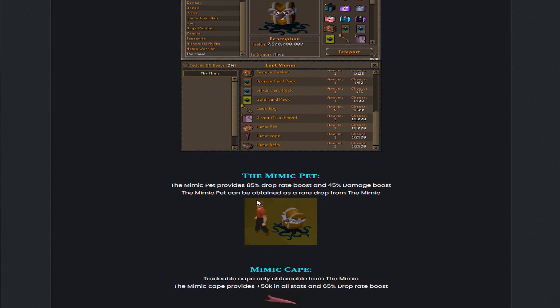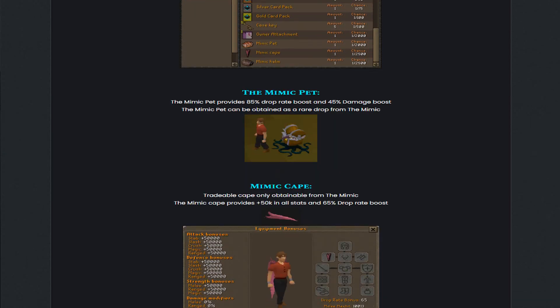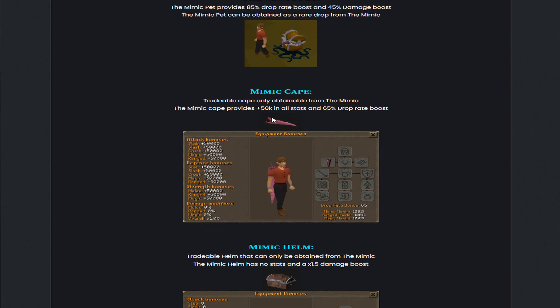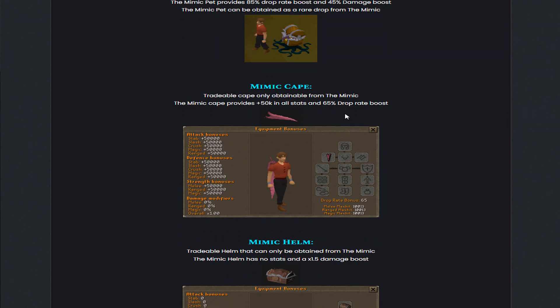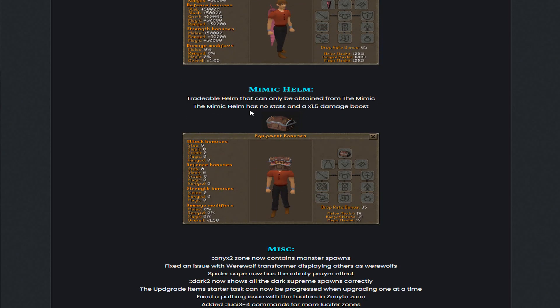The Mimic belt provides an 85% drop rate boost and a 45% damage boost, and can be obtained as a rare drop from the Mimic. The Mimic cape provides plus 50,000 in all stats and also a 65% drop rate boost. The Mimic helm has no stats but provides a 1.5 times damage boost, making it very, very OP.